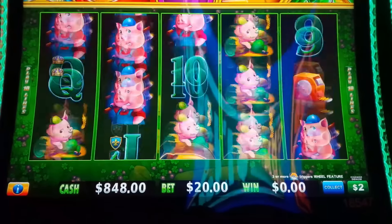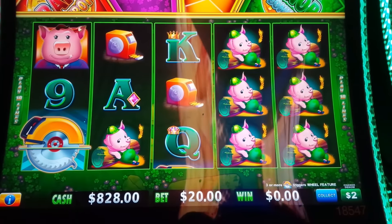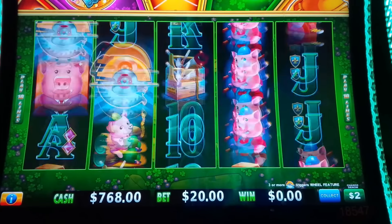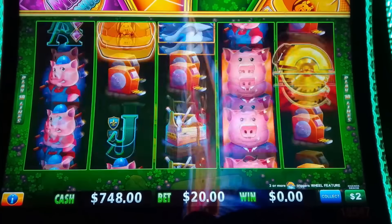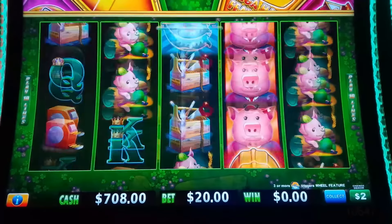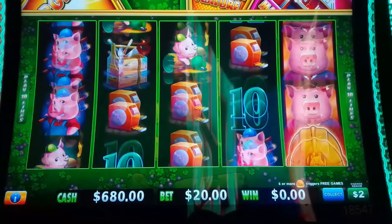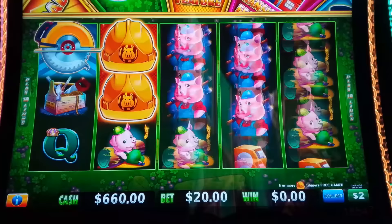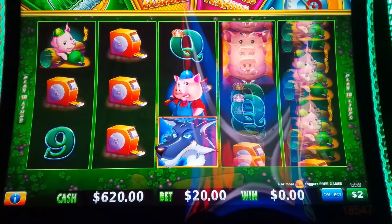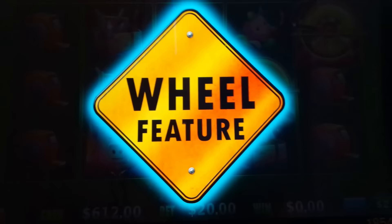It's a 10-line game, $20 bets. We of course need six or more hats, three or more buzz saws. We need Mr. Wolf to howl. And we got the gold on the $2 denomination, $20 bet.